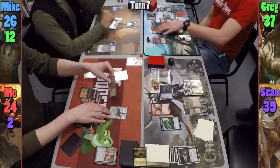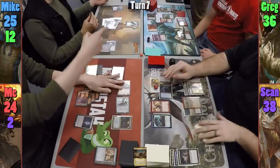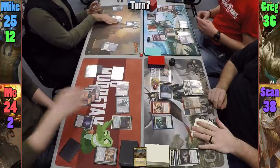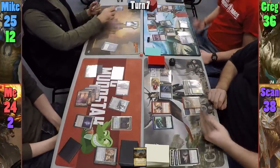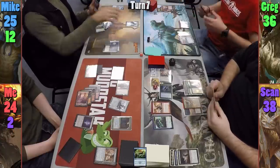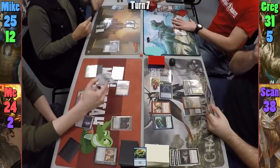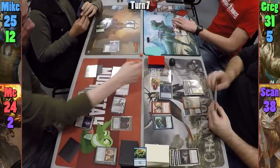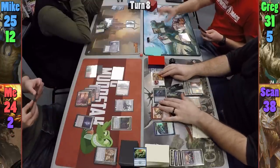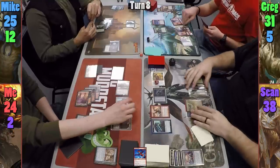At the end of Mike's turn I ping the Loyal Retainers for one with Endbringer, giving Elenda another counter as it dies. Greg plays a Mountain and recasts his Manalith and Elvish Mystic, then casts a Skyship Stalker and passes. At the end of Greg's turn I ping Sean for one. Sean plays a Tainted Field and moves to combat, swinging Elenda at Mike for five and gaining five. In his second main phase he casts Obzedat's Aid to reanimate his Asylum Visitor. At the end of his turn I ping Greg for one.